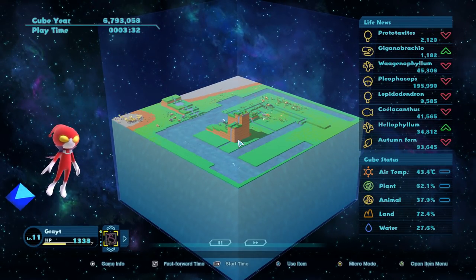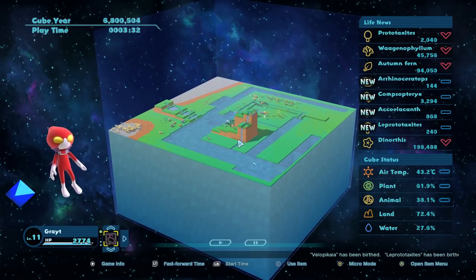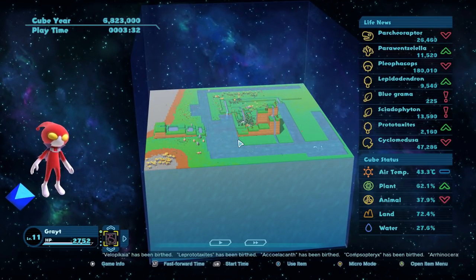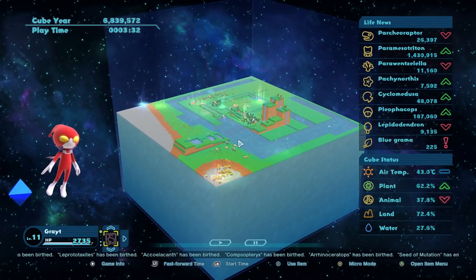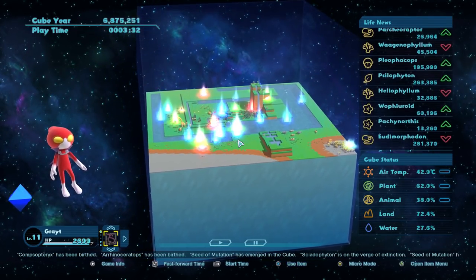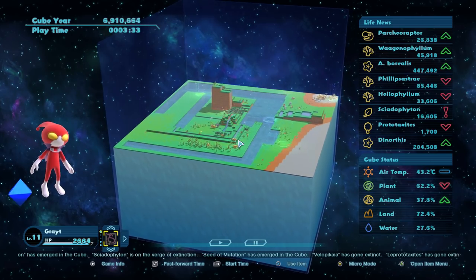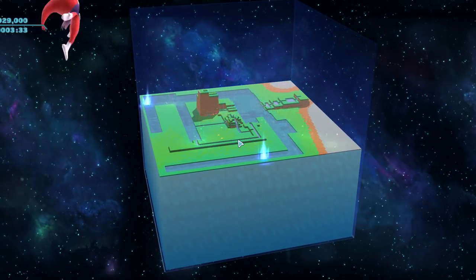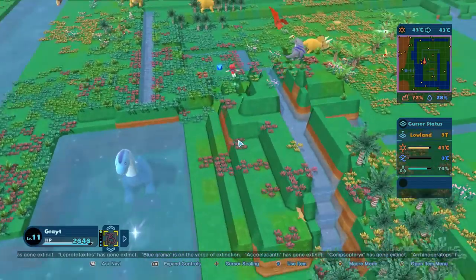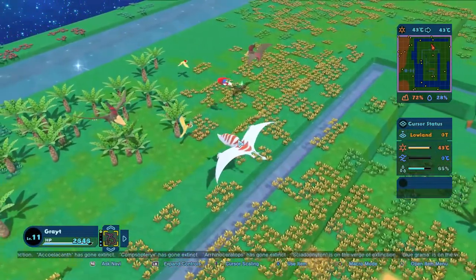Let's see what happens now that we've done a bunch of mutations. Whoa — bunch of new things — and they all died. What probably happened was they got mutated but were not prepared to live in whatever climate we currently had, so they all immediately died. Did anything survive from the mutation process? Nothing did — everything went horribly extinct. Next time we'll have to check it out right away.